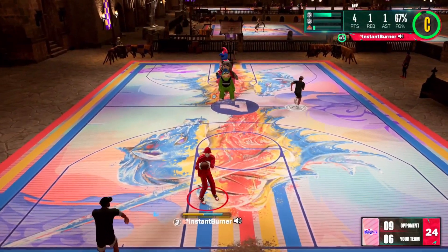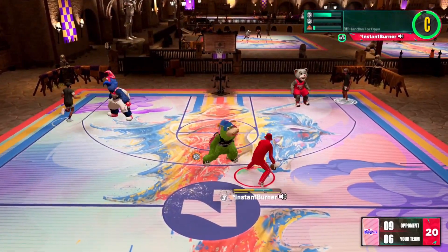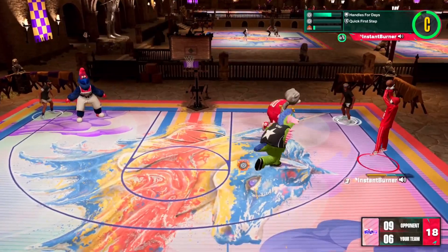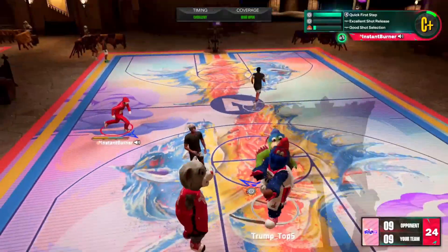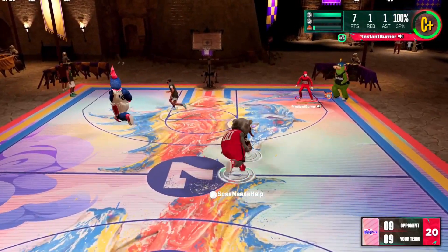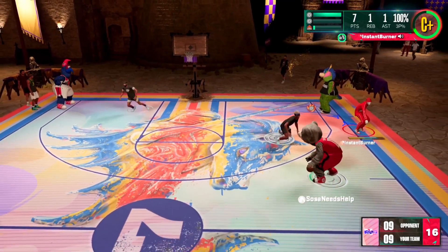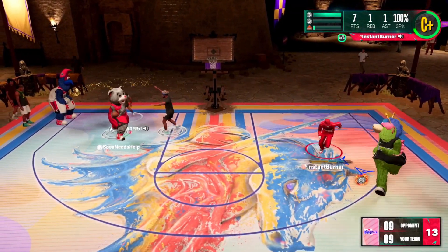I didn't want to go down two too much right here. So what I'm going to do, I'm going to try to look and see if I can get a Tracy two. He doesn't guard me, so we're going to lean him and green him. But Sosa has pulled out a lot of his bag already, so Vibes is pretty much sitting on a lot of his moves — he plays great defense right there.